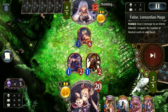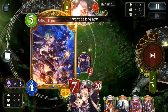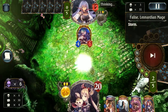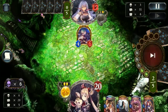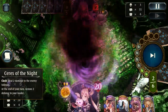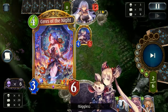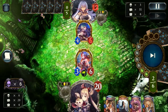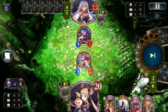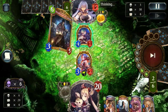Then Leonardian Mage comes down to kind of ruin my day just a little bit, but them only pinging 2 damage does tell me that they're lacking neutrals in hand. To follow up against this play I don't really have anything major — all I can really do is throw Ceres to the board. I decide to evolve and trade it only because I know Ceres will survive, and with that survival they can't trade Leonardian Mage straight into it, which means any kind of trade here will instantly lose that Leonardian Mage.